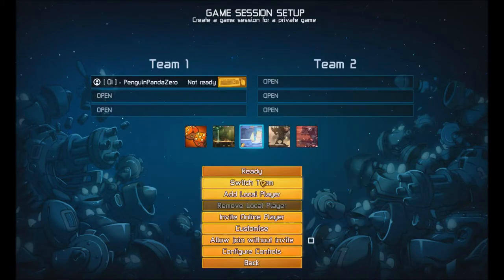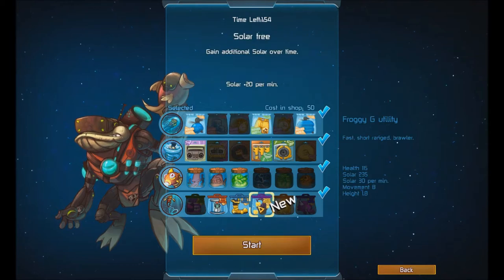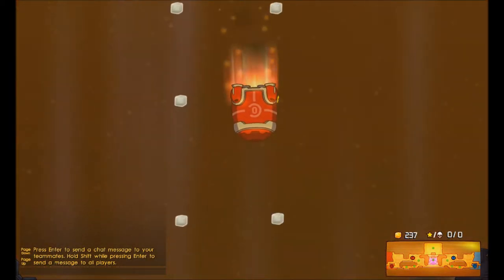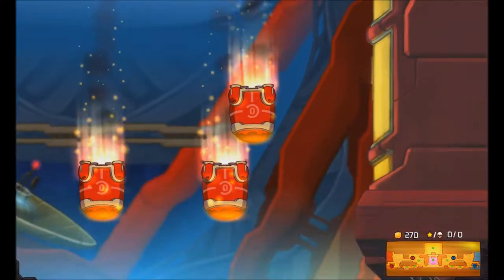Let's see how this goes. I'm just going to pick Froggy G right here because he is like the king of one-on-one combat. Let's jump in and see how much the game has changed. Right off the bat, if you look at the minimap you can see there are no turrets at all — zero turrets. So that's already a big noticeable difference.